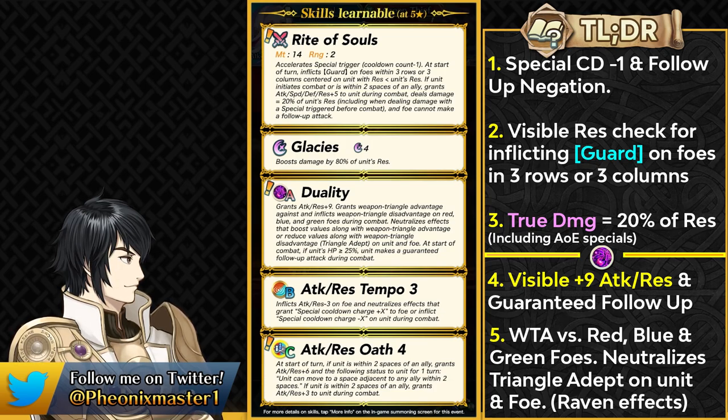At start of combat, if Arvel has more than 25% HP, they can get a guaranteed follow-up attack. With this weapon and Duality, Arvel has the Omni Breaker effect, meaning they can stop enemy follow-ups and have a guaranteed follow-up themselves. Arvel is going to be pretty slow, so this is definitely nice. They also have Attack Resistance Tempo and Attack Resistance Oath 4. Oath 4 helps get visible resistance and provides teleportation, which can catch opponents off-guard in Aether Raids defense.